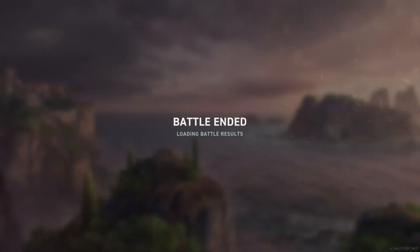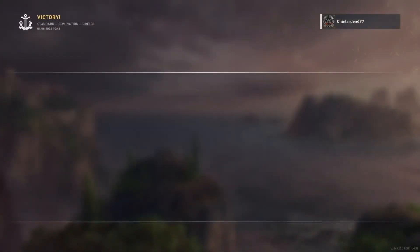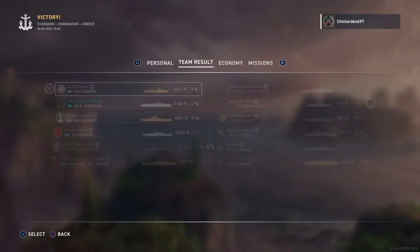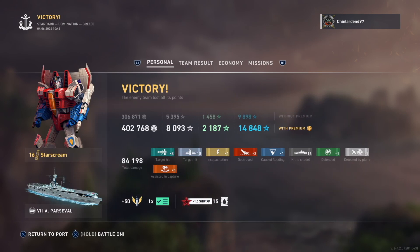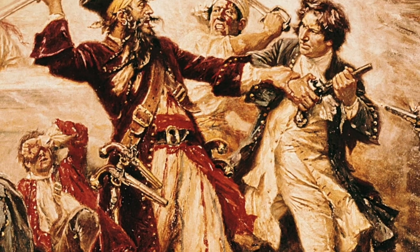Torps on Prince Ruprecht, Lushon takes out the Otago, another torp run on Prince Ruprecht and Musashi picks it off. Finally the red team Saipan takes out the blue team Bismarck. Good game Chin. Unfortunately from these two games we can deduce carriers are still a bit OP. Hope you enjoyed that - we'll be back with more very soon, and it is livestream tonight.